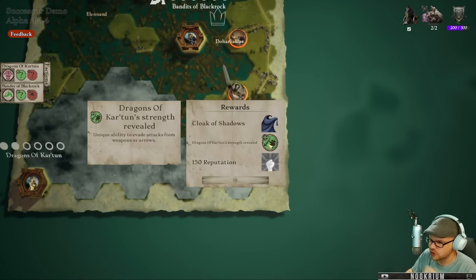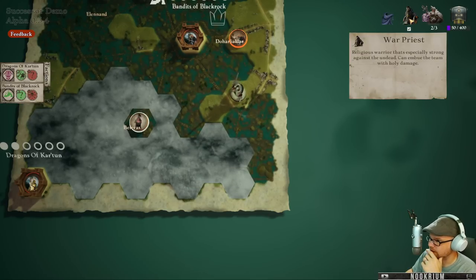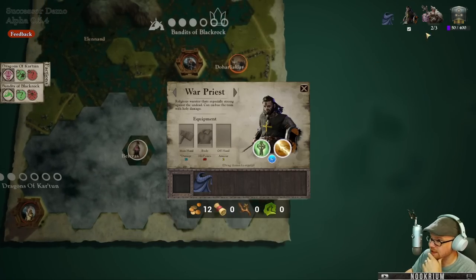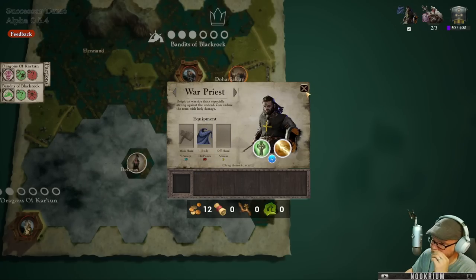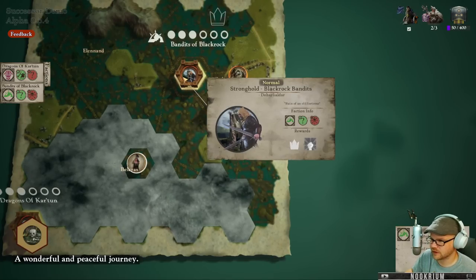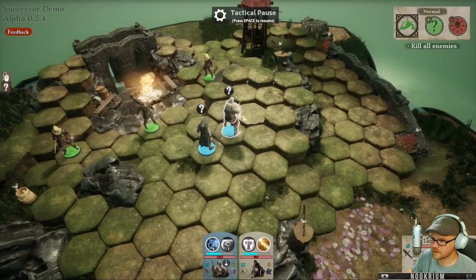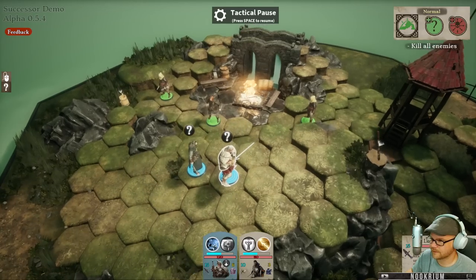Cloak of Shadows. We know the cartoon's strength - unique ability to evade attacks from weapons or arrows. That doesn't sound like a good deal. This gives me three armor and plus 20 evasion, but I can't wear it because I got this thing on. But this guy can have it - here you go buddy, get yourself a cloak. You need to turn out campfires - raise the combat spirit among the enemy units, but can it be extinguished by a bucket of water?